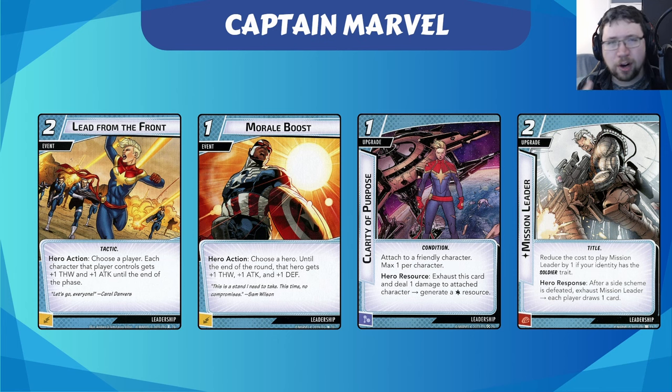Sam Wilson Captain America is still very Avenger-y and has the right color theme. Similarly for Clarity of Purpose — three copies in the deck, throw them out, hand them out like candy to your other players. It's got Captain Marvel on it as an extra bonus and gives them resources. They do take damage as well, but maybe you're energizing them and the energy is burning them. Mission Leader is also in here — she has a Soldier trait, which discounts that card. It's a super good card for multiplayer, and with all her card draw she'll find it quicker than the average hero, meaning everyone gets more card draw from side schemes even faster.